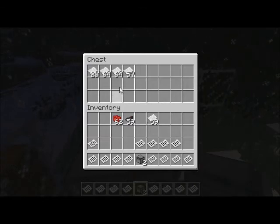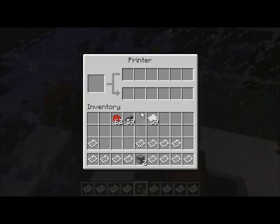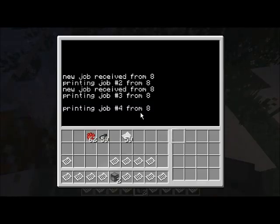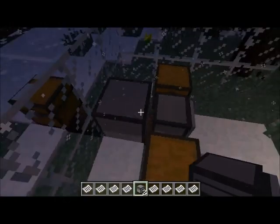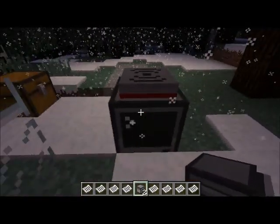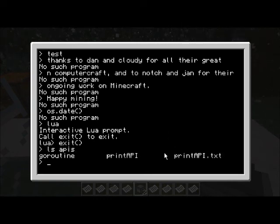Now I'm going to show you what I've been working on. I've set up a turtle, given him a chest on one side full of papers, and a chest on the other side with 15 colors of ink - skipping white. He's sitting in front of a printer and running a program that listens on rednet. He automatically wraps the printer peripheral and starts two separate co-routines: one that listens to rednet and queues up jobs, and another that takes jobs off the queue and handles printing them.